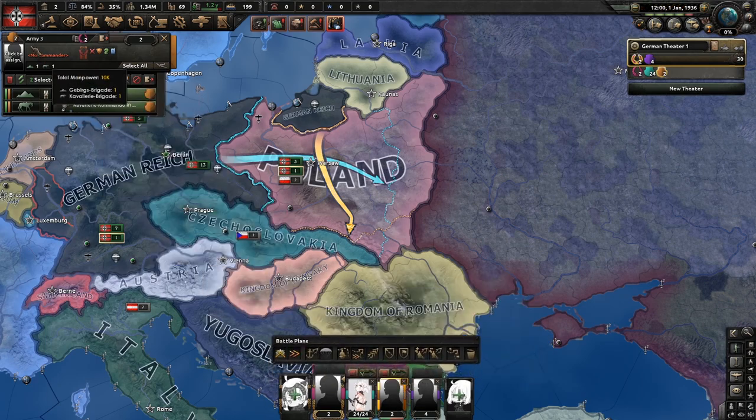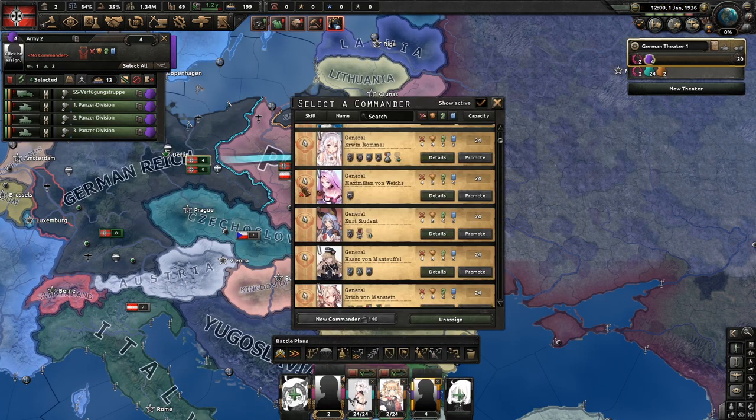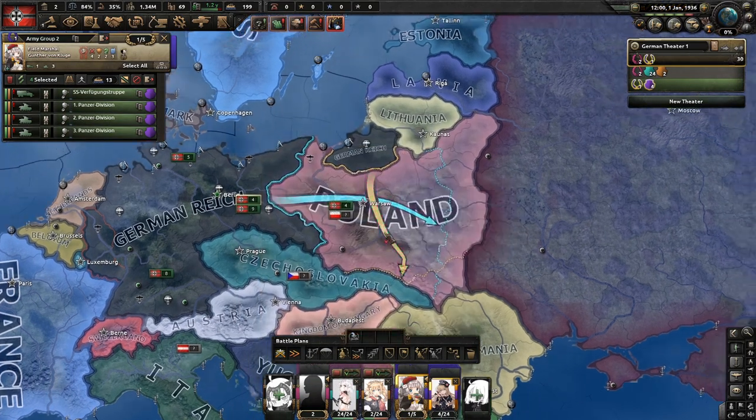I'm choosing von Lieb for the first general. I usually go for Witzelblend for the second one. And for the third one I go for Mantufu, with von Cluj to be the field marshal.